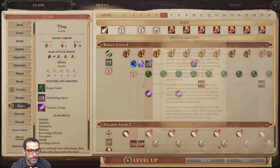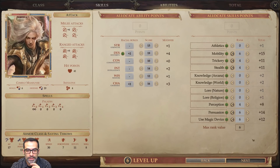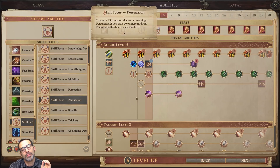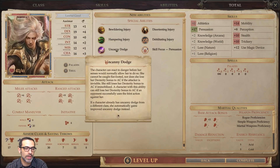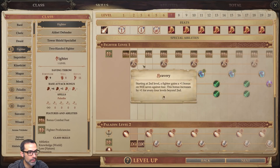At level six we take Rogue again — we went for two levels dipping into Paladin, but now we're back to Rogue. Here I would go for Skill Focus Persuasion, because you want to be able to intimidate like crazy, use your Skill Focus Persuasion to pull off your Dazzling Display, Shatter Defenses, and Cornugon Smash. At level six we also get Disorienting Injury — which gives the person we sneak attacked negative two to armor class or negative two chance to hit. We also get Uncanny Dodge, which means we don't become flat-footed.